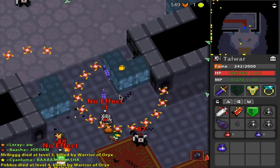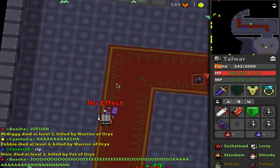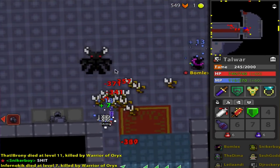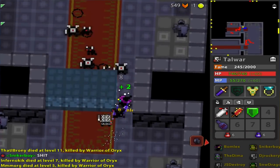Once you've made it past the first room, you'll enter a wide hallway full of more Oryx warriors and knights of Oryx. Since you've dealt with these guys in the previous room, it shouldn't be too much trouble to get by them a second time. However, it's in the next room once you break down the barrier that things get a little bit scary.